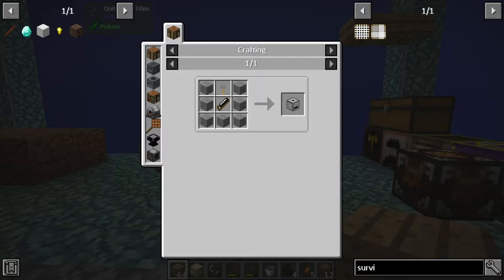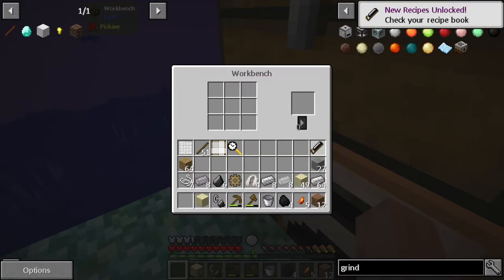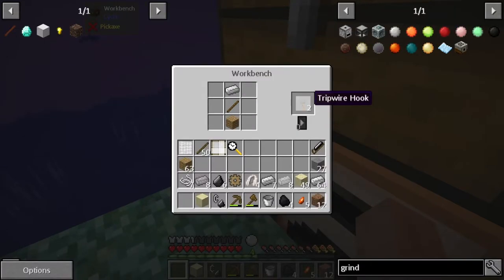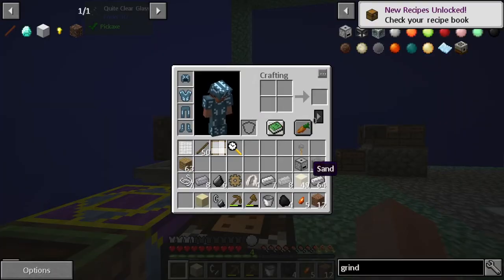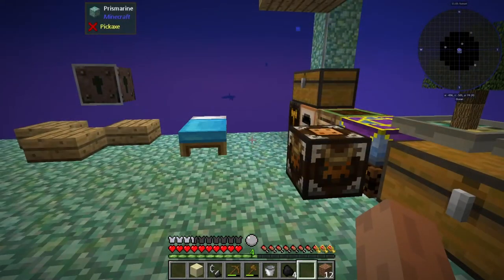Let's go create these items so we can get our grindstone. We got that new recipe unlocked, and then let's try the tripwire - there we go, we got the tripwire hook. Then we'll go ahead and make the actual grindstone. There we go, we got the grindstone. We're gonna need to find a place to put this down - let's put it here for now.